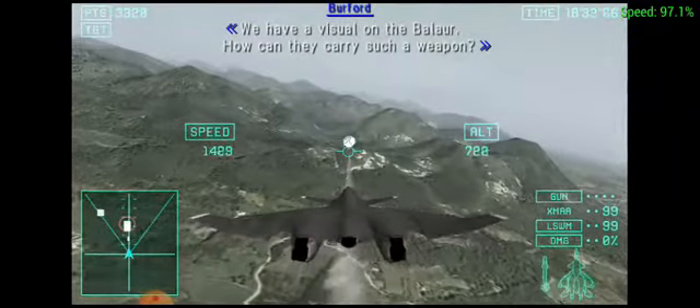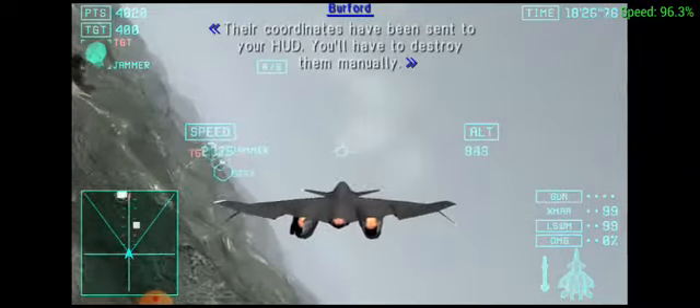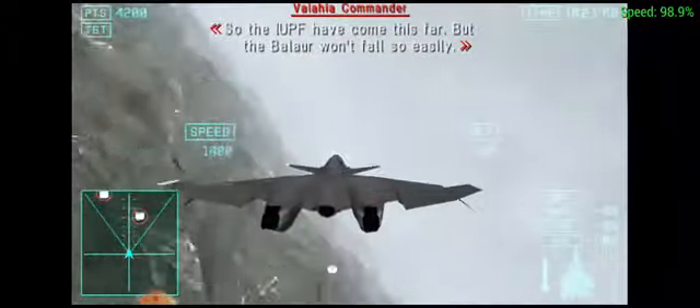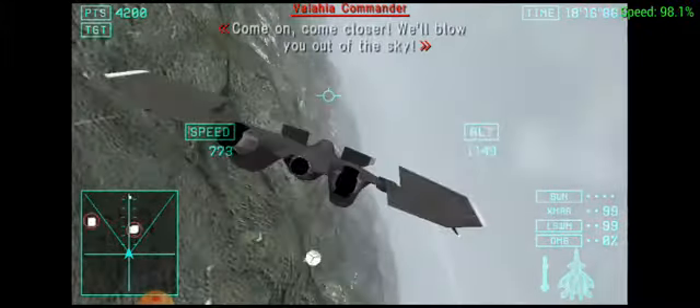Anteras, bad news. There are small jamming emitters located around the targets. Their coordinates have been sent to your HUD. You'll have to destroy them manually. So the IUPF have come this far. But the Balaur won't fall so easily — come on, come closer.